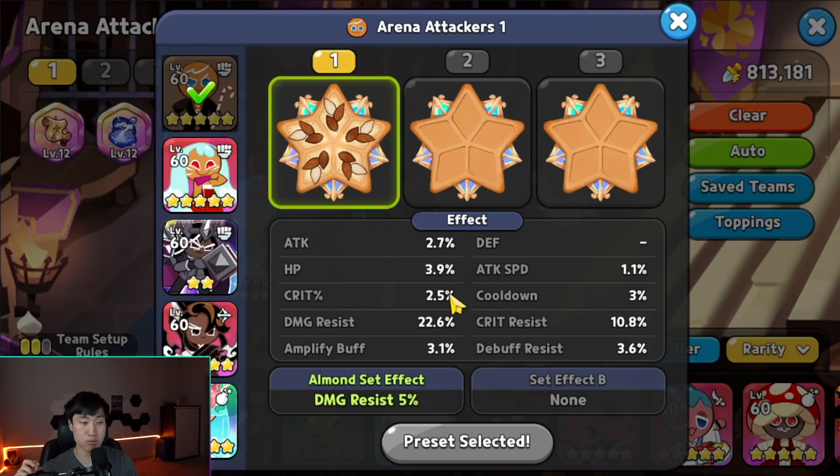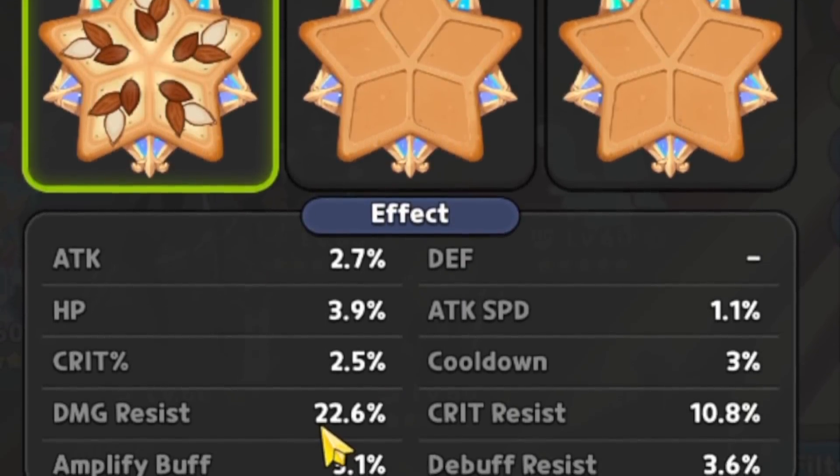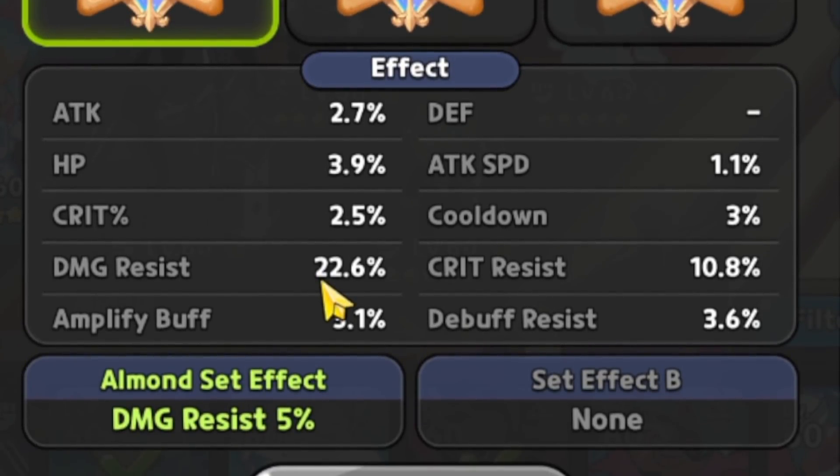First, let's go over Gingerbread. Gingerbread is going to have five Solid Almond. The higher damage resist that he has, he is going to be able to survive longer and also push away the enemies. Focusing on damage resist is going to be the main key for Gingerbread.